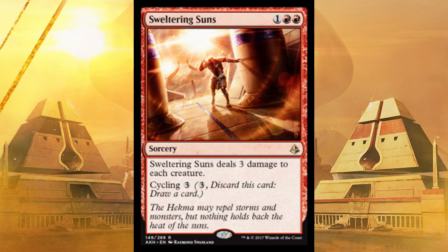Next up, Sweltering Suns. It is double red, so watch out for that in two or three color. It's also sorcery, but it deals three damage to each creature — basically Anger of the Gods, total board wipe. And if all their creatures are too big and yours are smaller, or if you have twice as many creatures as they do, cycling three — so you pay three and discard this card, draw a better card.